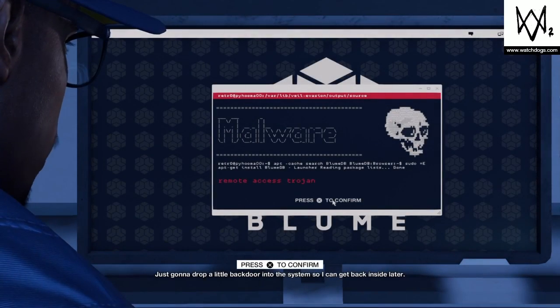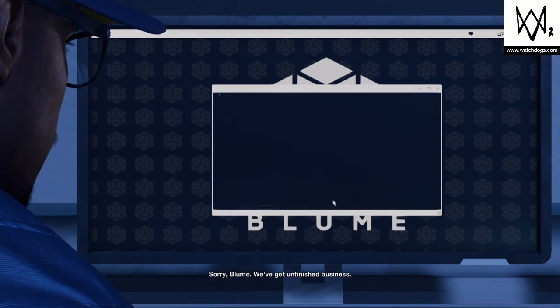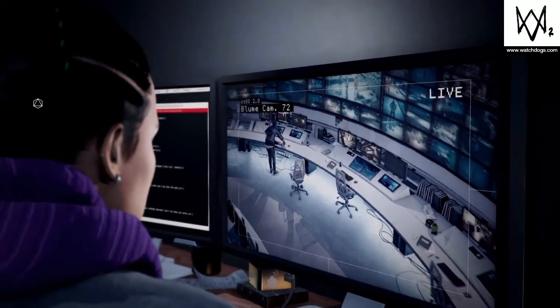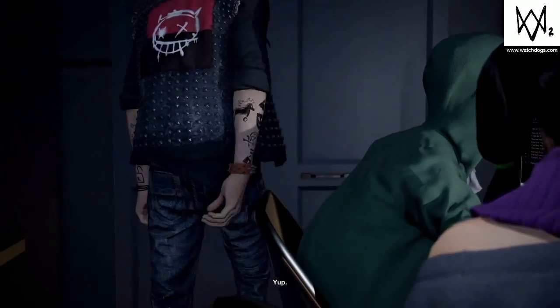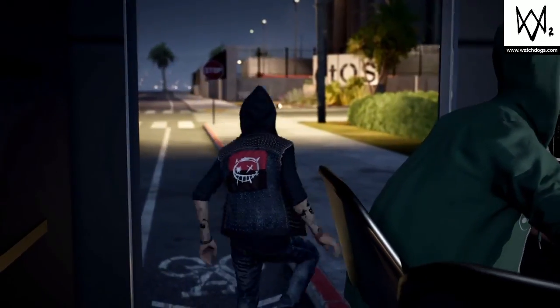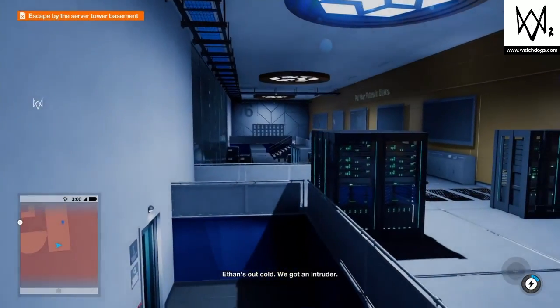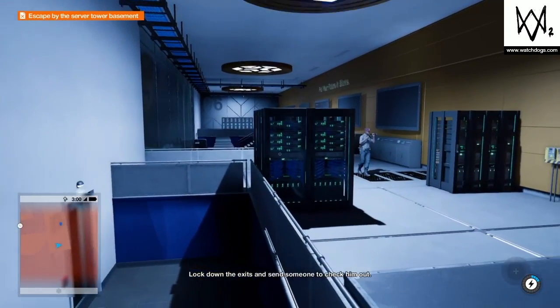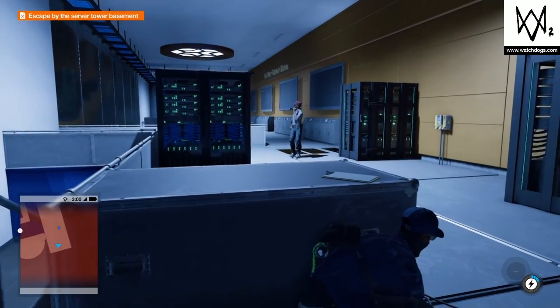Just gonna drop a little backdoor into the system so I can get back inside later. Sorry bro, we got unfinished business. He's heading out — bag him. Yeah, Ethan's out cool. We got an intruder — lock down the exit and send someone to check him out. Go, go, go!